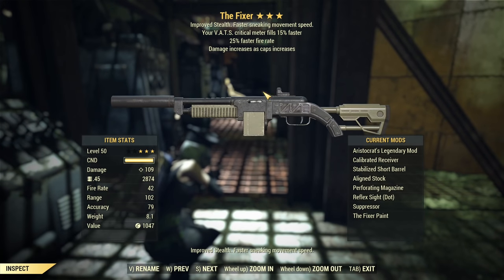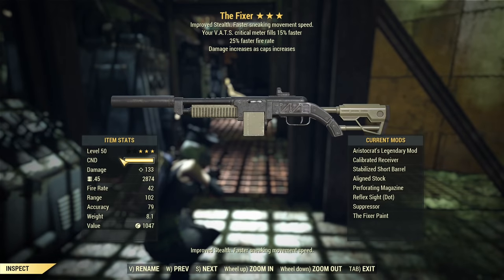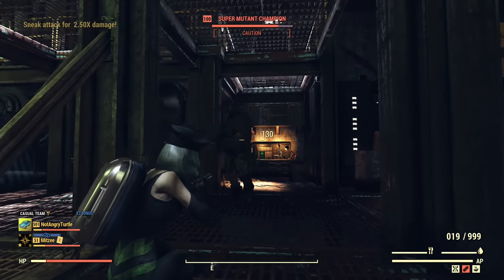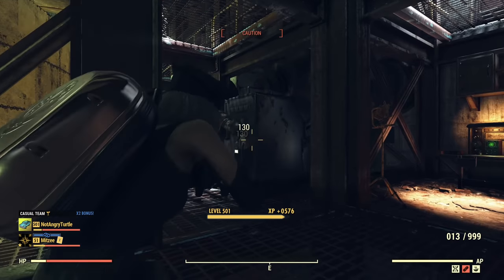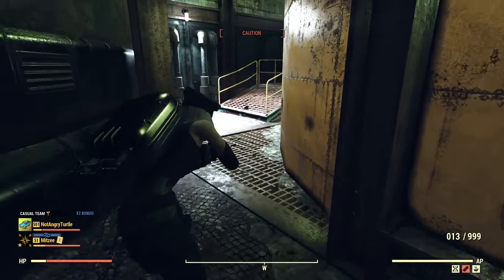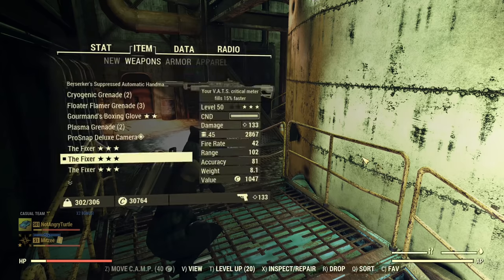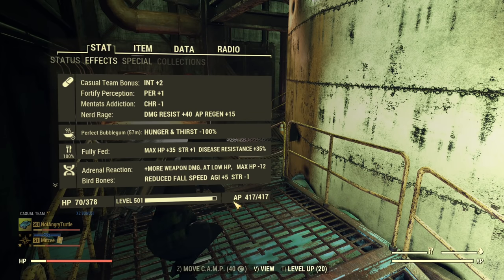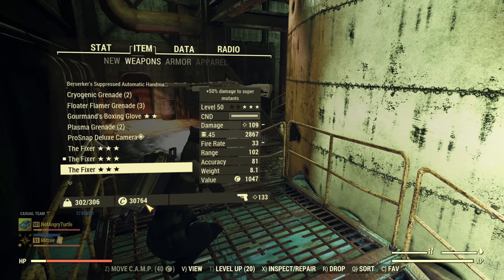Next on our list we go for Aristocrat's - let's see how well this is doing. Aristocrat's also took six shots. It's the same as Mutant Slayer's, which means it's a really good one - 50% damage just for having caps. By the way, I do have caps - over 30,000 - and that's a full boost from Aristocrat's.